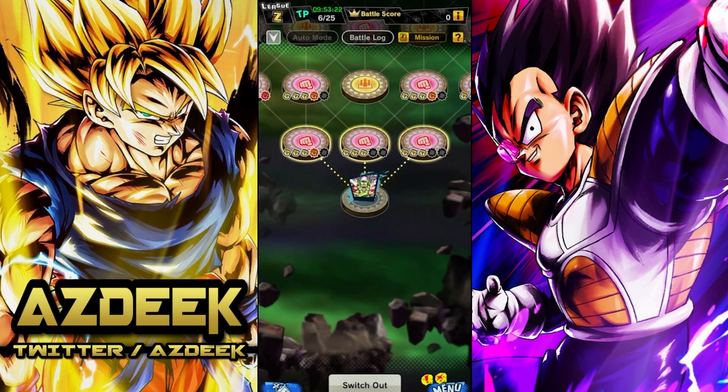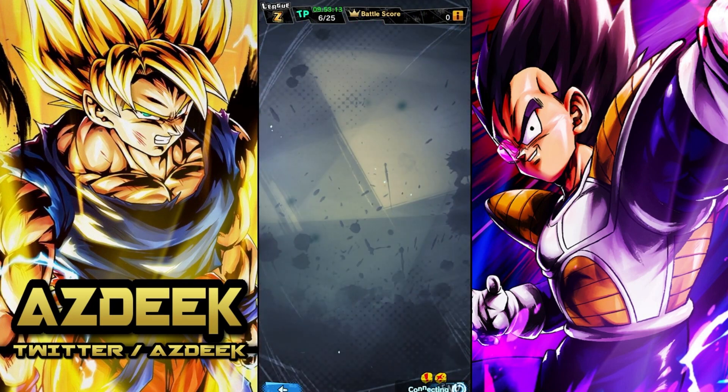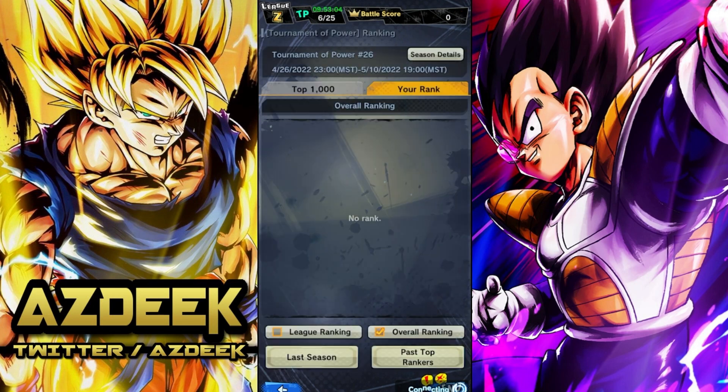Before we get into the best teams, I usually like to give you guys two teams per tag. But whenever you try to look at the battle score leaderboard on the first day of the season, my game just gets stuck on connecting and I have to reset the whole game. Let me know if you guys are having this issue too — I don't even know if this is a known bug or just a me thing.